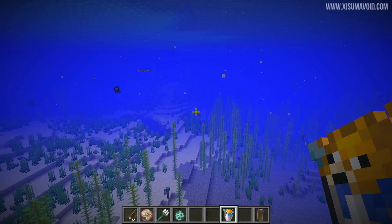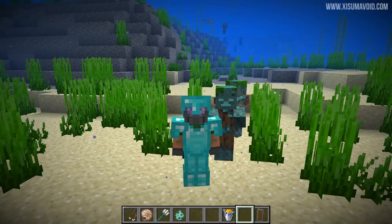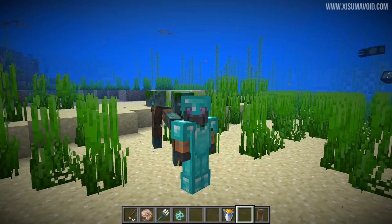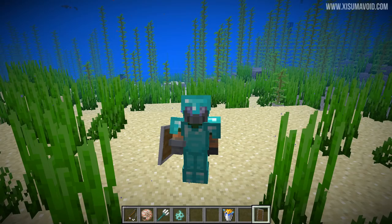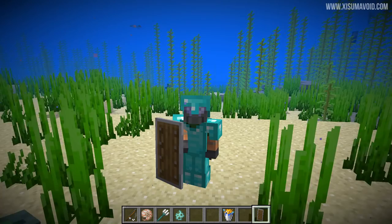The third bug is a simple one to explain - it's been in the release of 1.12 and 1.13. If I were in Survival mode, these Drowns would be attacking me, damaging my armor. And if I were to block with the shield, they could attack and do damage to the shield, but it would also still do damage to the armor, which is not normal behavior. So now when you're blocking with your shield, your armor is not going to take damage.